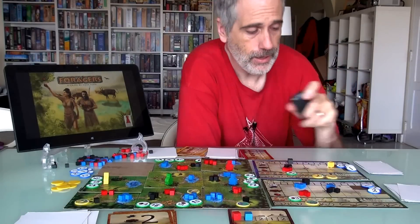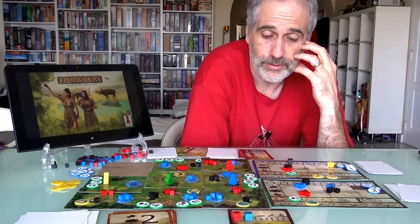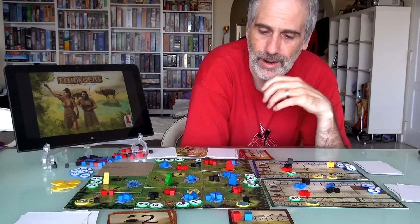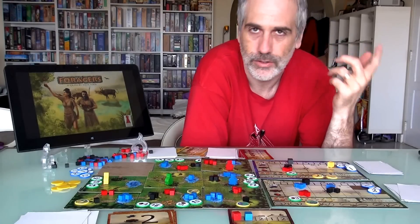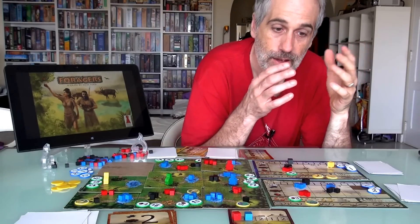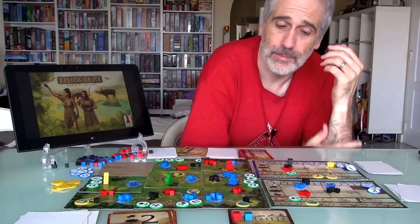Hey everybody, final thoughts time for Foragers from designer Steve Finn. Longtime viewers of the Roto Runs Through show know that Steve Finn is Jensen, my favorite filler game designer by far. Absolutely love his games — love Biblios, Capo de Copy, Institute of Magical Arts. He just produces solid game after solid game in the filler milieu, which means little 15–20 minute games.